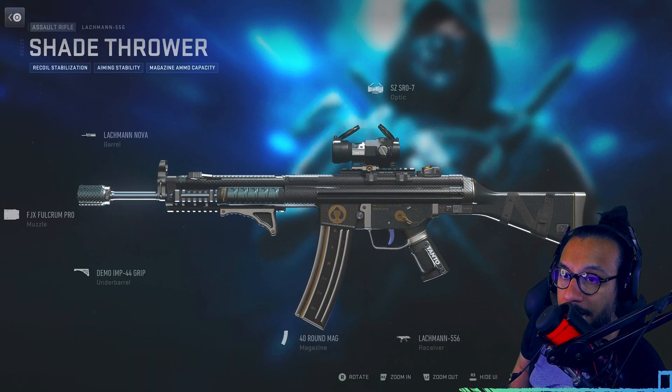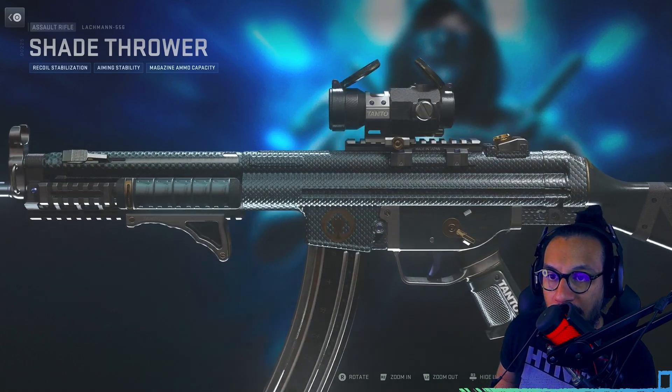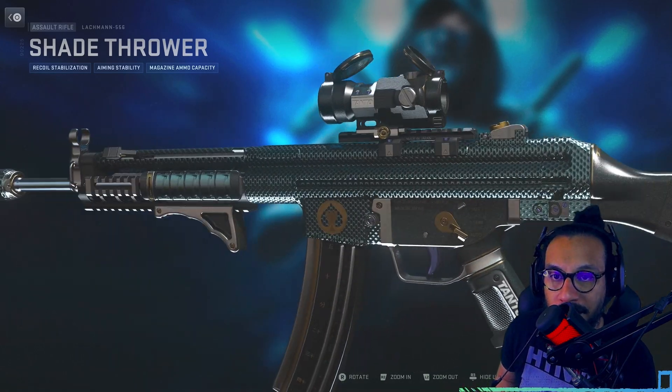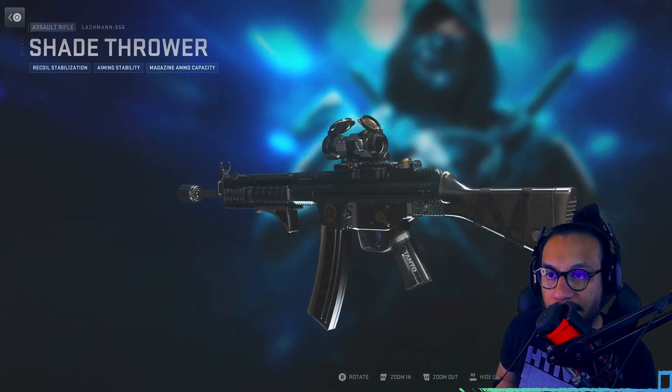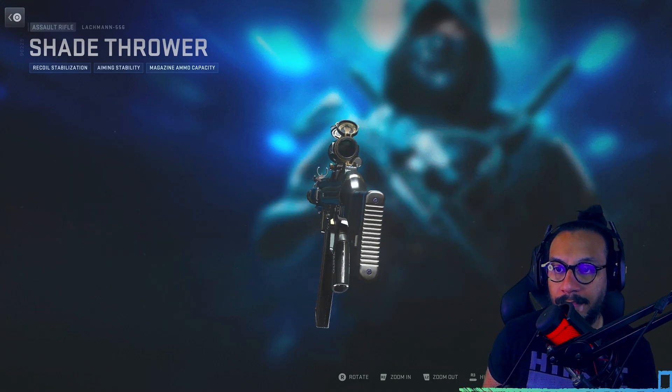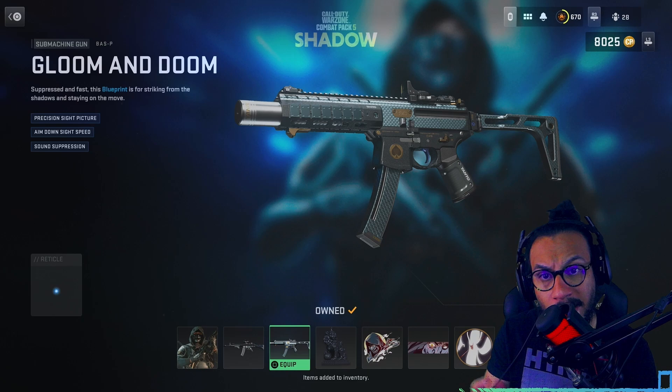Here's the build for it — there's the setup — and here's a closer look at the changes on the gun. It almost looks like snakeskin. Full 360 there, not bad. And we got a blueprint for the Bass P — let me see if this is reactive also — yes, it is animated as well.